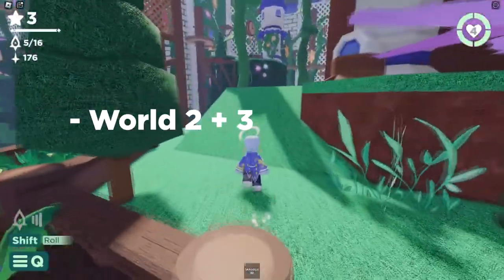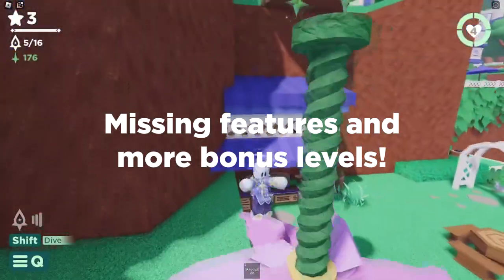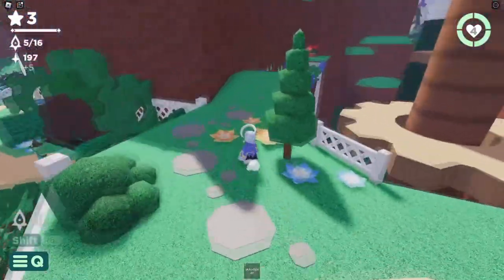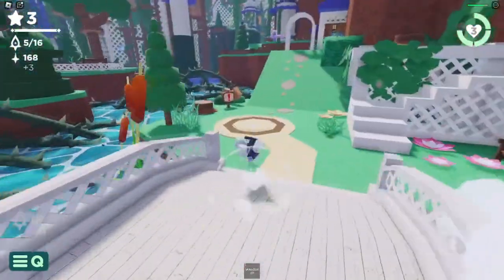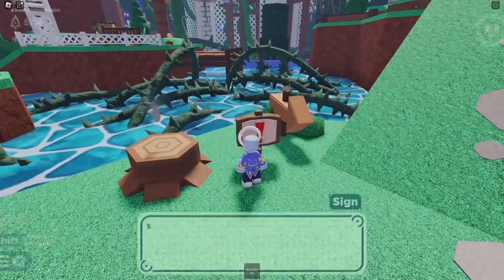Release 2 will have worlds 2 and 3, and even more bonus levels. Updates between releases will have missing features and additional bonus levels. And as you just saw, we remade world 1 from scratch, complete with updated visuals, polished gameplay, and a revised story. But that's not all, because the terminal has also gotten a massive rework. Let's take a look at it while we talk about the game a little more.